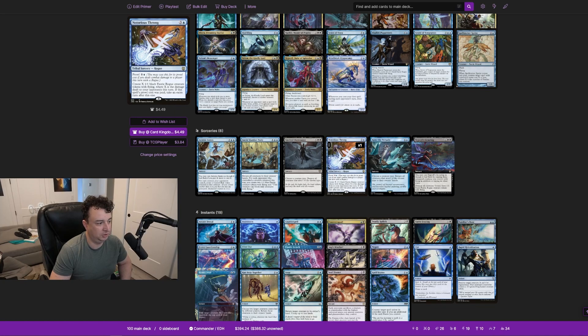Kindred Dominance lets you choose a creature type and destroy all creatures that are not that type — you just choose fairies and board wipe everything else. Notorious Throng creates X 1/1 black fairy creature tokens with flying where X is the damage dealt to your opponents this turn. If the prowl cost was paid — only two more mana — you also take an extra turn, which is how you secure the victory and create a swarm of 1/1s to seal the deal.